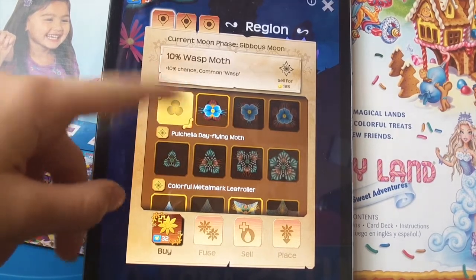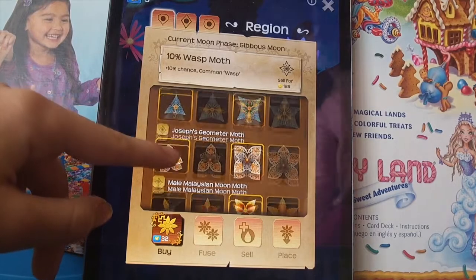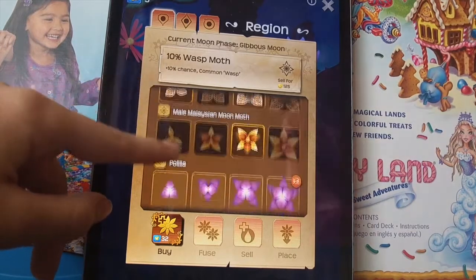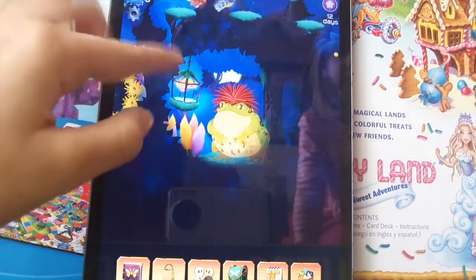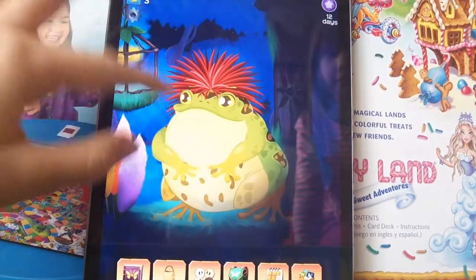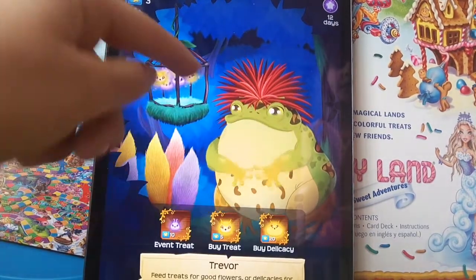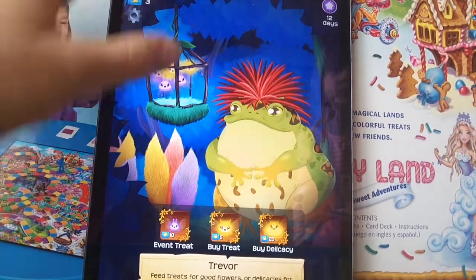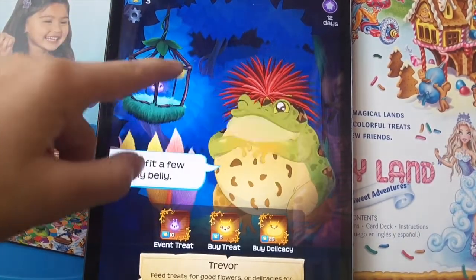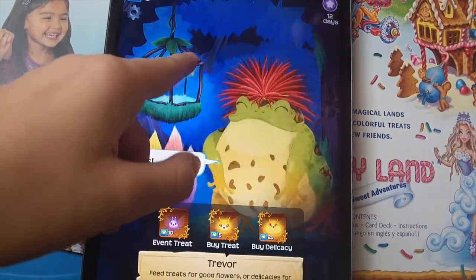And it is a Pochilla day flying moth. And then this is the Wasp Moth flowers. And then there are the other moths that are going to hatch in the event. So stay tuned for them in other episodes. And here is a cool-looking frog — we are going to feed him the normal yellow treats. She likes every kind of treats.